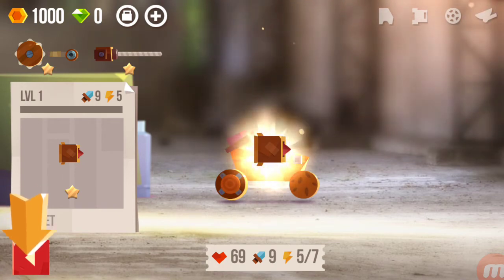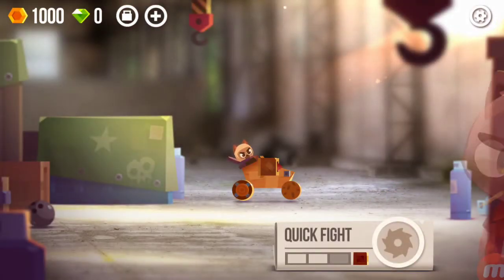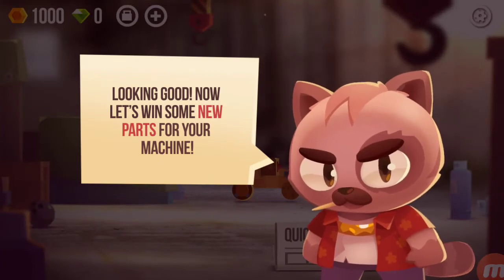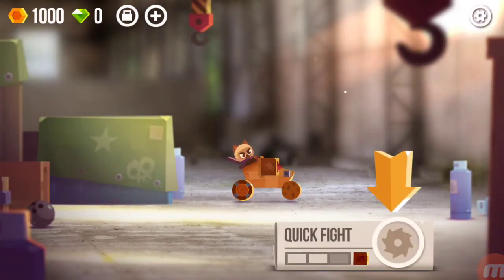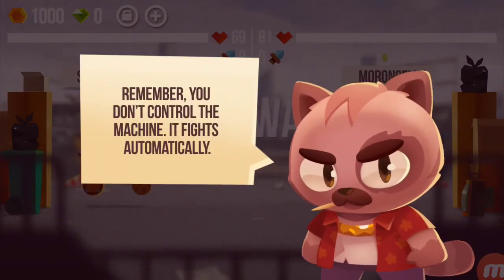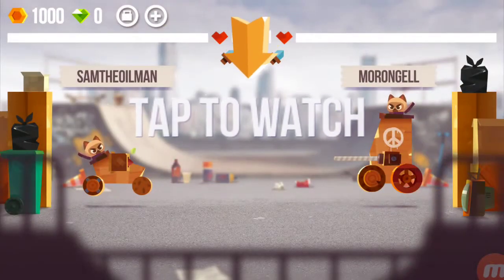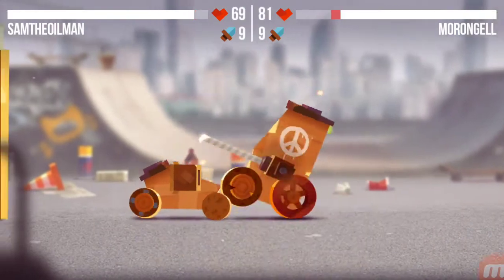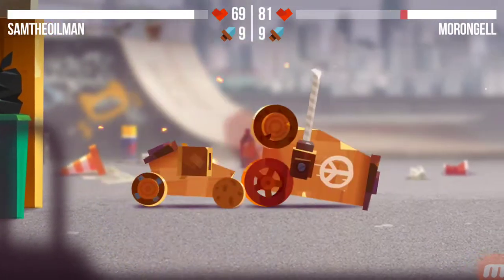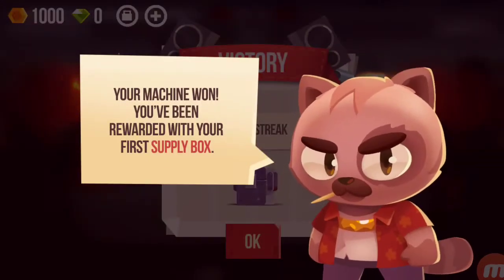All right, what are you waiting for, get in there! There's my cat — looking good. Now let's win some new parts for your machine, so we hit this parts button. We have to fight someone. Remember, you don't control the machine — it fights automatically. Your job is to assemble the best machine out there. That's kind of cool actually — you assemble the machine and then the battle fights automatically.